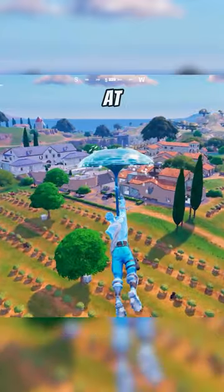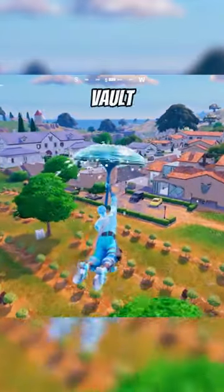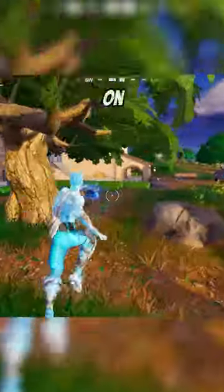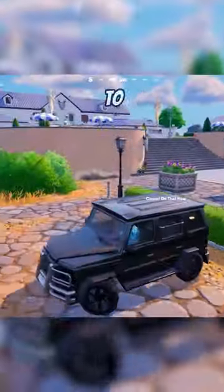You're going to want to land at one of the areas that has a vault. You can tell which POIs have vaults by looking at the medallions marked on the map. Once you've landed, you're going to want to firstly find yourself a car. Then you're going to want to destroy everything in the way of the car down to the vault.